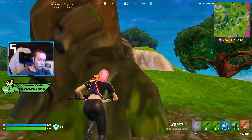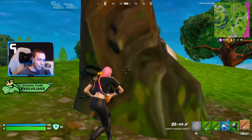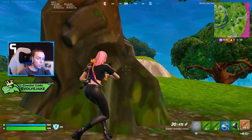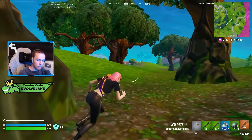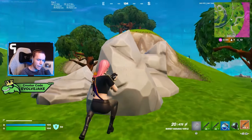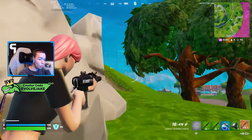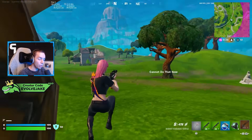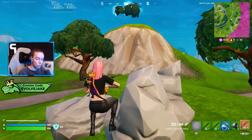There are also porta-bunkers in zero build only — the bunkers do not spawn in build mode. Some of these weapons actually have stats more in line with how they were in Chapter 1, so the gold SCAR headshots for 72 and the blue AR headshots for 66. Both pumps can hit for over 200 damage — the common white pump will deal 225 max damage and the green one will do 237 damage.